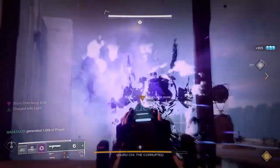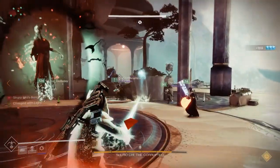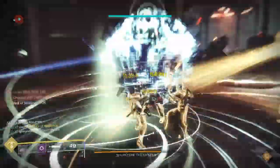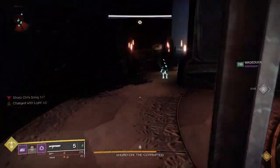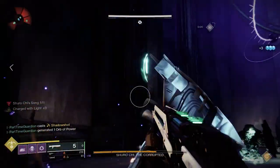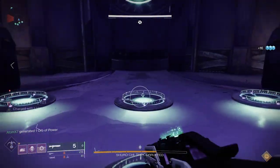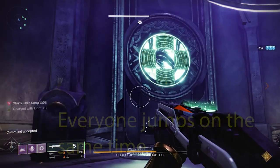Then you go to the next area, kill adds, grab the orb, shoot everyone, and do damage again. Once you finish those two phases, you get to the next interesting wrinkle. You'll need four people called out at the beginning labeled one through four. The other two use roaming supers or things like that to kill all the adds and protect the four. For the four, as soon as you get in the room, look to your left — you'll see a display on the wall and nine plates you can stand on. The wall has nine sectors, numbered like a phone keypad: first row left to right, second row left to right, third row left to right.